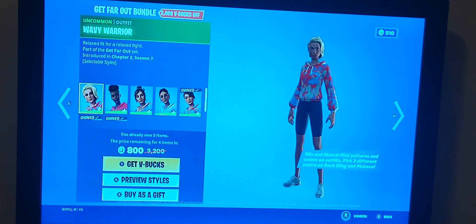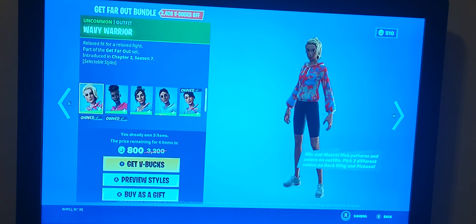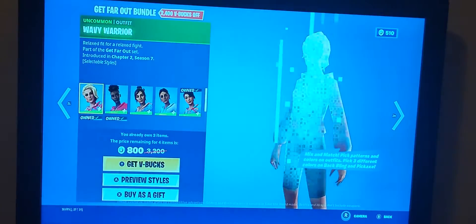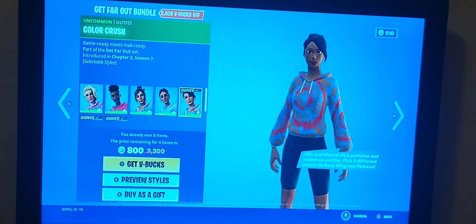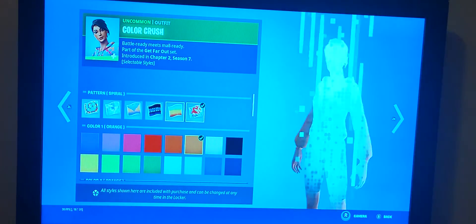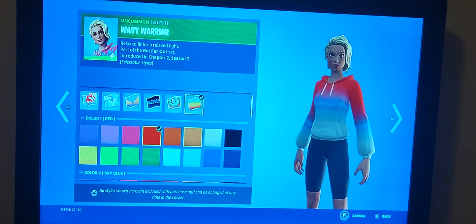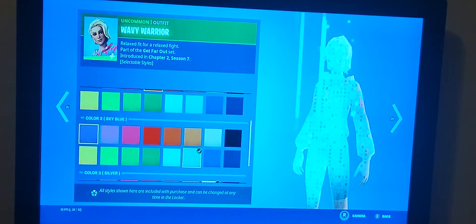For our bundles back, I actually did buy this. I was thinking about buying one of the skins, thought about it, and at first I didn't want to, but it had some good combo potential. So if you were going to buy a skin in this bundle, I'd probably suggest getting either Swirly Girl or Color Crush, because it's more of a selective style, even though you can pick all of these. The character models are pretty good.